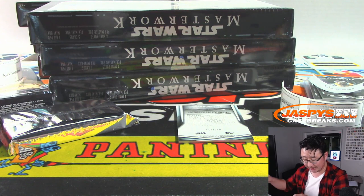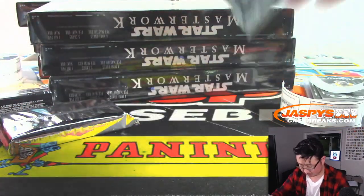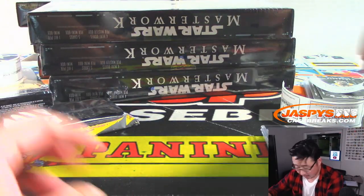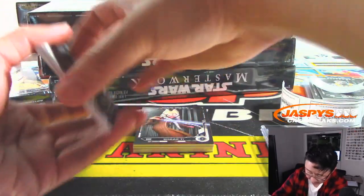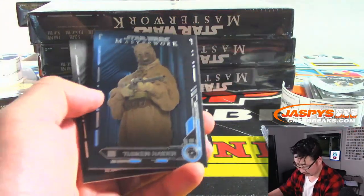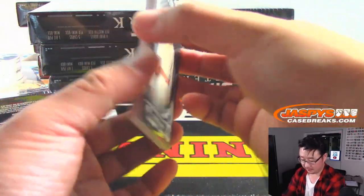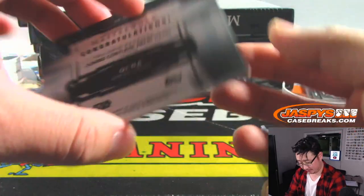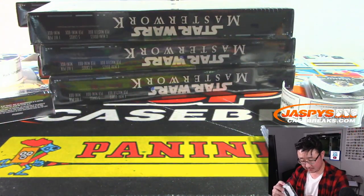I need to start watching this show. That's Mary Elizabeth McGlynn as the autograph. And here's your other one — looks like the medallion, maybe something else. There's Kylo Ren, there's a Tusken Raider, there's Shaak Ti, there's Owen Lars. And nice — Kyra. It's a costume relic right there, two out of five. Dress lining. Bit of the wardrobe.